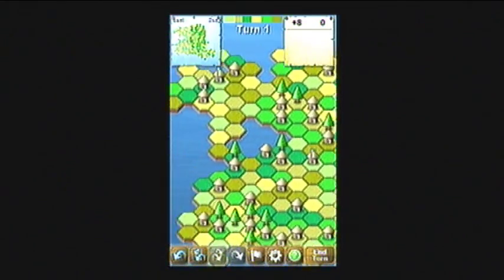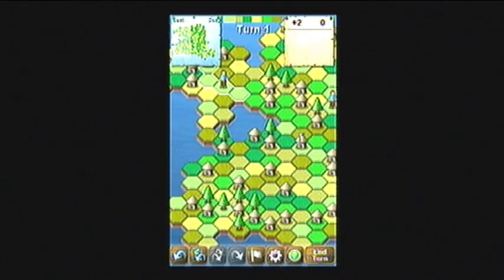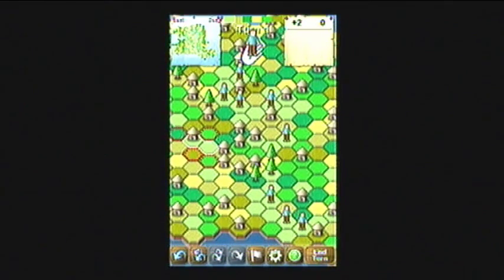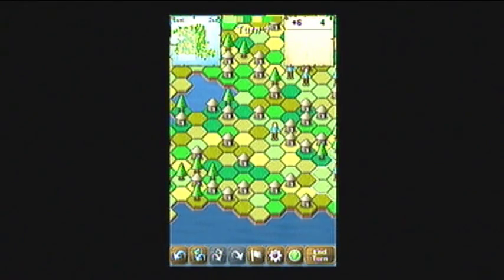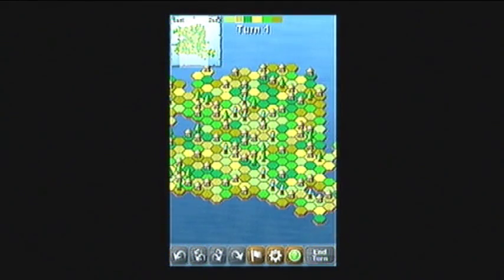Where my guys are standing they'll guard all adjacent spaces unless somebody gets a stronger warrior to bully them out. I'll show you what happens if I try to take over a village here — see, they don't like that. On the map I've got no more flashing red dots so there's no more moves, so I'm going to end my turn.